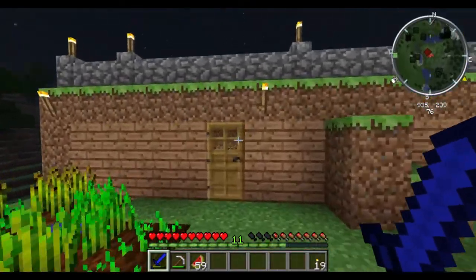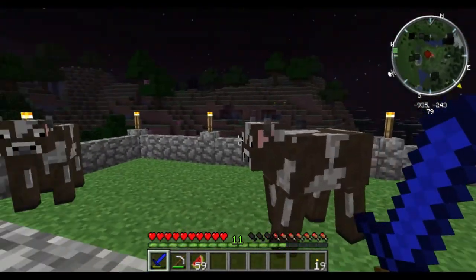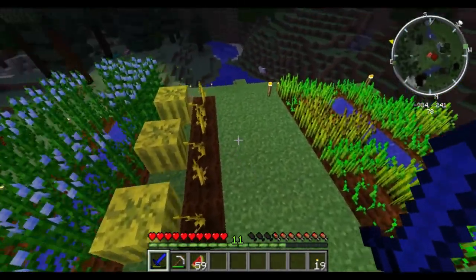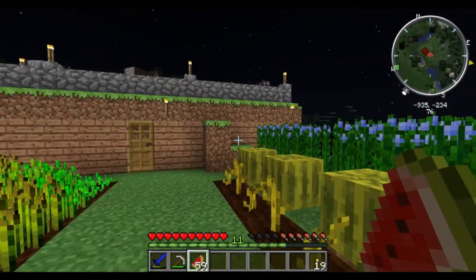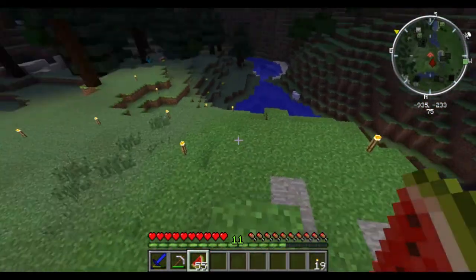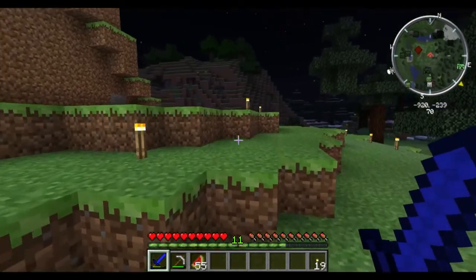I've got my little cow farm up here. I've got a couple little things going on. The cool thing about this seed — there are so many mine shafts, it's crazy. My base is just surrounded in mine shafts.